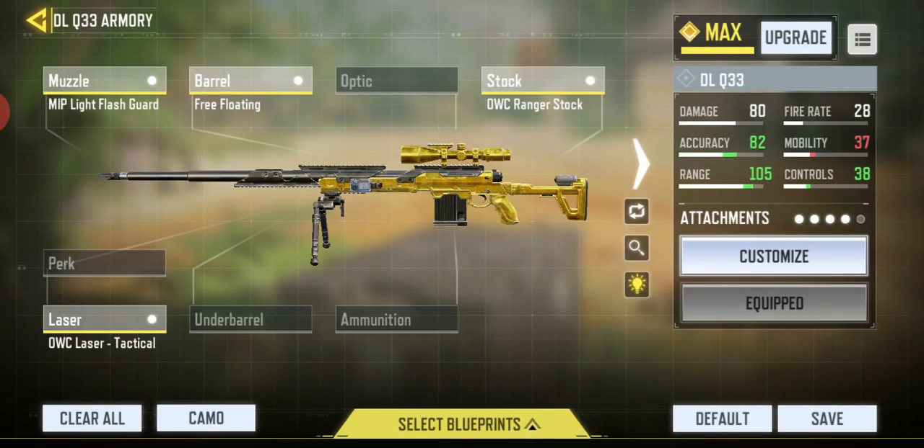So I used the OWC Ranger stock — this is basically the steady one. You get the quicker one as well, same with the Outlaw. I'll make the older snipers — I'll make the long version for long shots, and I'll make the version for quick scoping on maps like Shipment and stuff like that.